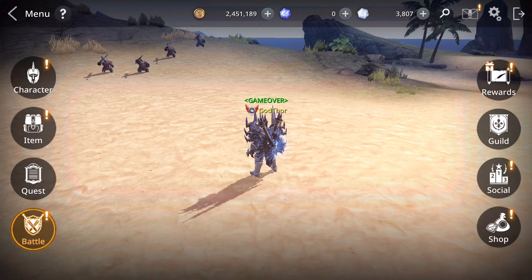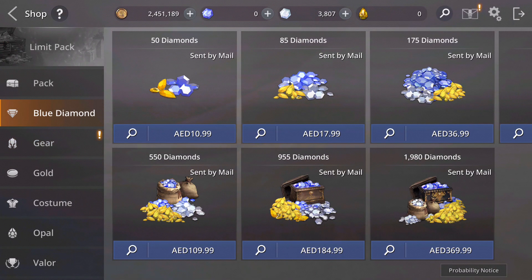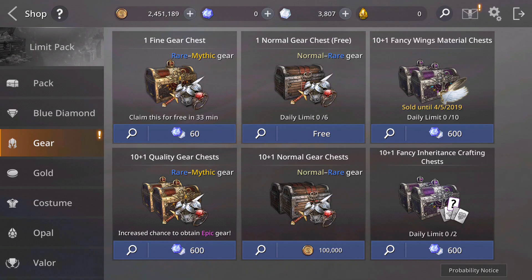Other ways: if you go to the shop under gear, you'll find the 10+1 Fancy Wings Material Chest. This one also gives you materials to craft and develop wings.